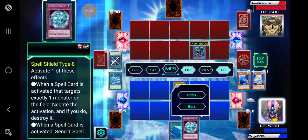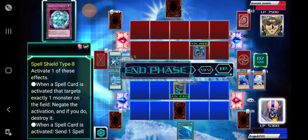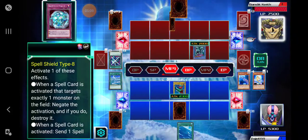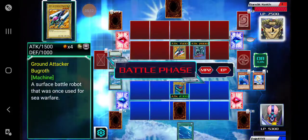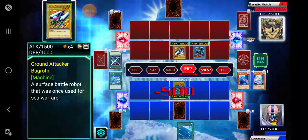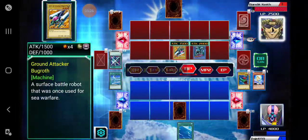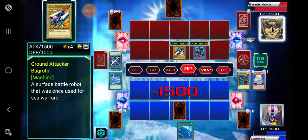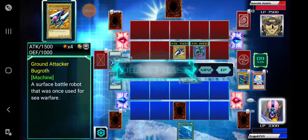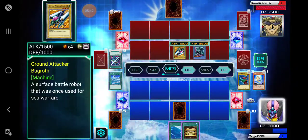Nope, that may have helped earlier, before he summoned that, but yeah. I end my turn. I could have put it in defense mode, but I don't — well, I do, but I didn't. Anyway, Seven Colored Fish. And then I'm gonna take 1500 direct. Let's see if I can recover. Can I overcome Bandit Keith? Or is this as far as the fishy fish deck will go? Draw phase. Okay, well that is — that's game.